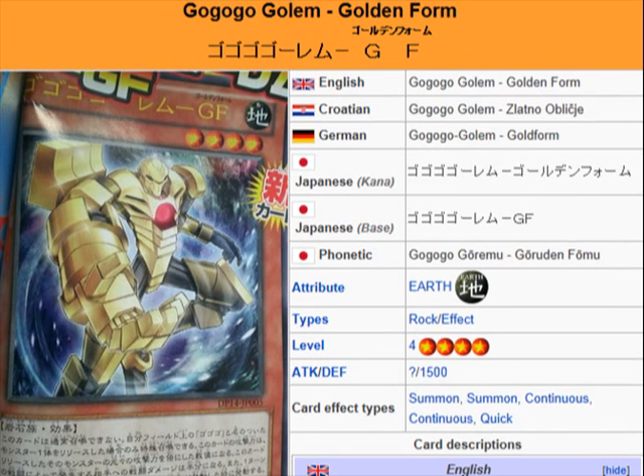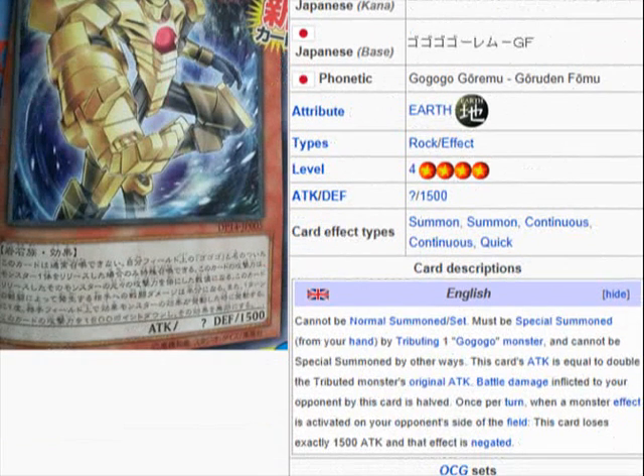It's an Earth Rock effect monster, Level 4, attack unknown, defense 1500. Its description says it cannot be normal summoned or set — it must be special summoned from your hand by tributing one GoGoGo monster, and cannot be special summoned by other ways.